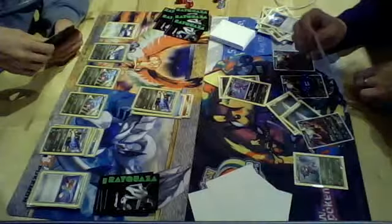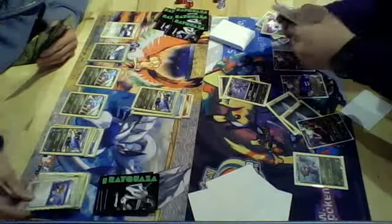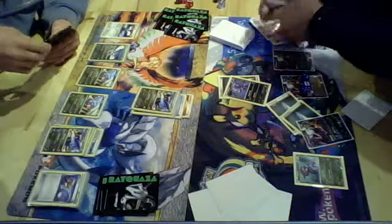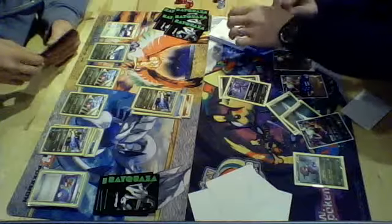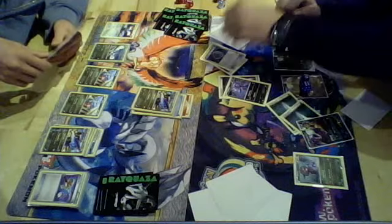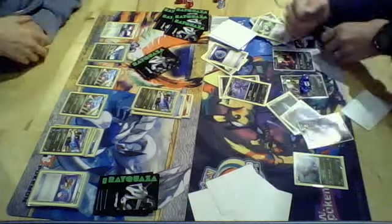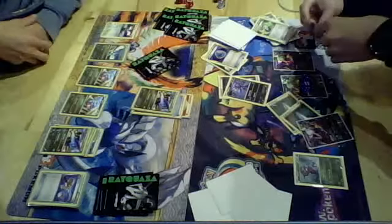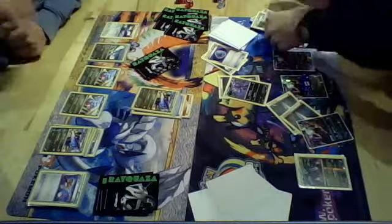I will use Rano Receiver. Then I'll draw some energy. Juniper. And for insurance sake, I'll use Rare Candy and get up the second Hydreigon. Oh, I forgot to shuffle my deck — can you do that? Yeah. And I'll use Juniper.